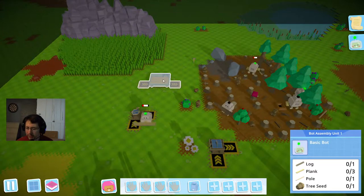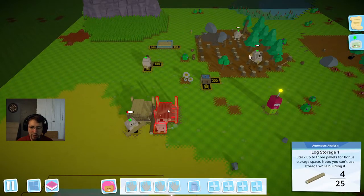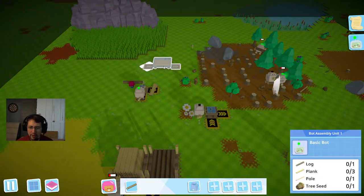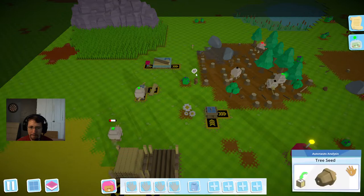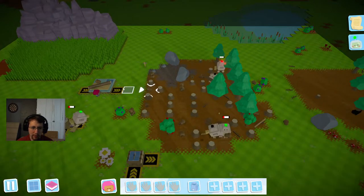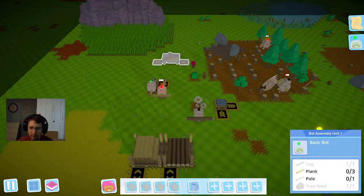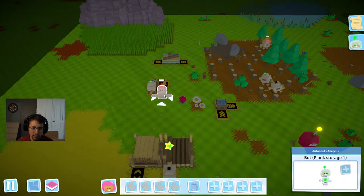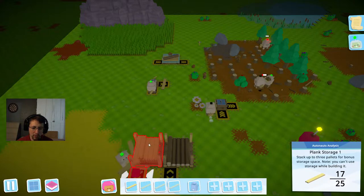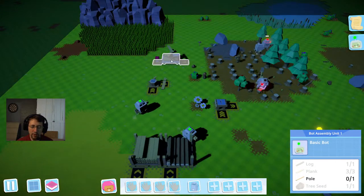We're going to go ahead and see about making up another robot here. We've got plenty of the materials set up and ready now. I'll have to see about making myself another axe. We're going to need three planks — one, two, three. There we go.